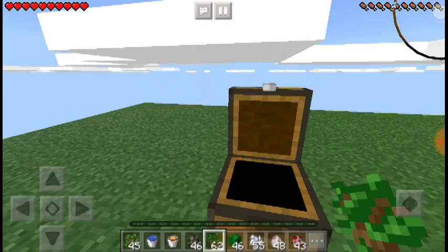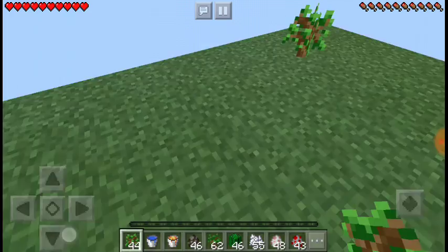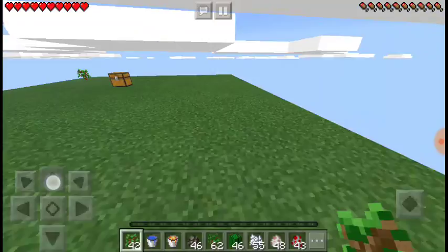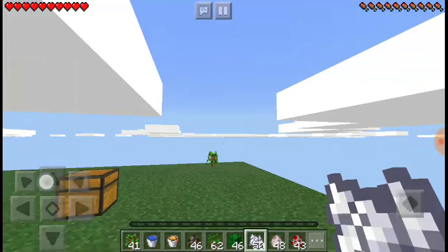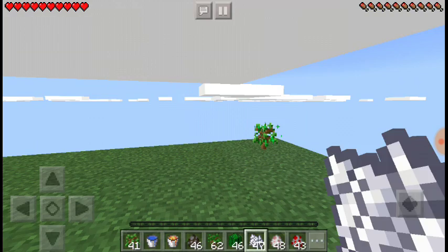I'm gonna put these spawners so I can spawn animals for food. Just gonna put one right there, one right there, and one there. We got a tree, we got another tree — we are a magic tree.